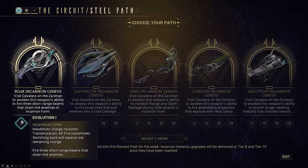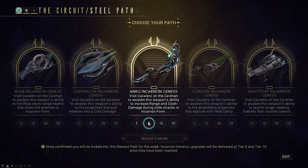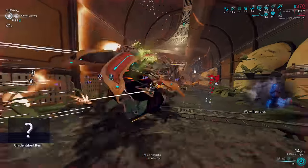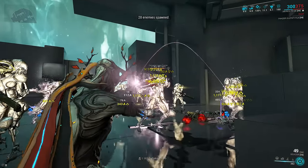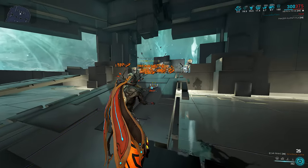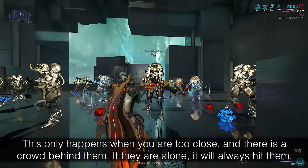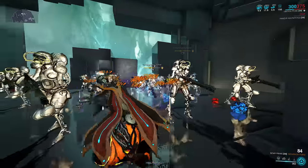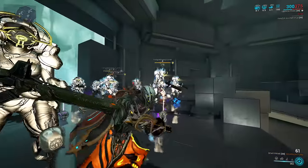As a small update, Gun Incarnon adapters now also describe what the Incarnon mode will do in the second paragraph — just a small blurb, and you don't get any stats until you attach it. Bore's Incarnon form is a bit weird. It basically turns it into a primary Vermisplicer, or more accurately, an Ocucor as a primary. The beams can split into three at the source and individually chain enemies. Sometimes they'll all hit the same target; other times they'll swerve around the enemy directly in front of you to hit the ones in the back. It also becomes a beam, which is very important for build setups.